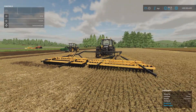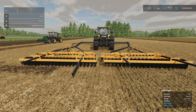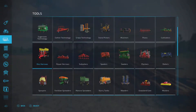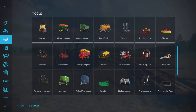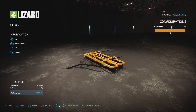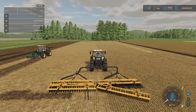Next we've got the Lizard CL42 by Holtz FS — 5.19 megabytes to download. The disc harrow itself is 4.5 meters, but it comes in a pack with a frame so you can hook two together giving yourself nine meters of disc harrowing. Three slots each, and the frame is under Miscellaneous for one slot. The tandem CL42 frame is 1,200. Each individual unit is 6,500 and requires 100 horsepower, so running two you'd probably need 200. It runs at nine miles per hour. You can change the main color.